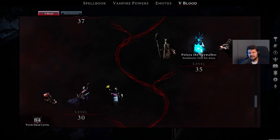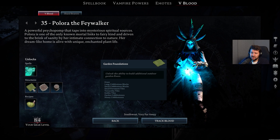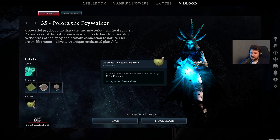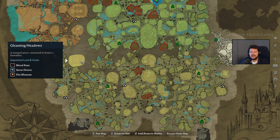On level 35, we also have Polora the Fae Walker, and after you've taken her down, you will unlock the Spectral Wolf ability, as well as different structures for your base. Garden foundations, large growing pots which you can use to produce more plants, as well as the growing pot collection. Then also the minor Garlic Resistance Brew, which is going to come in very handy if you start exploring the Dunley Farmlands. She can be found in the Gleaming Meadows, the very northwestern part of the map.